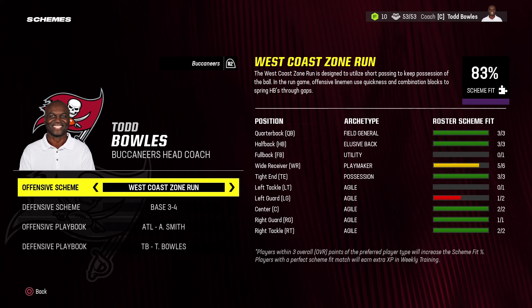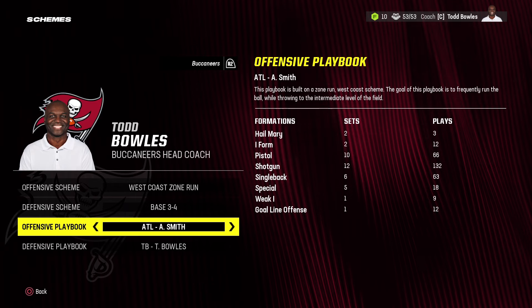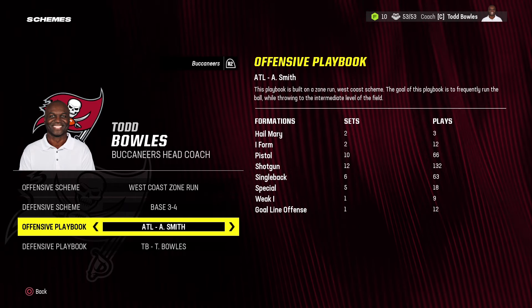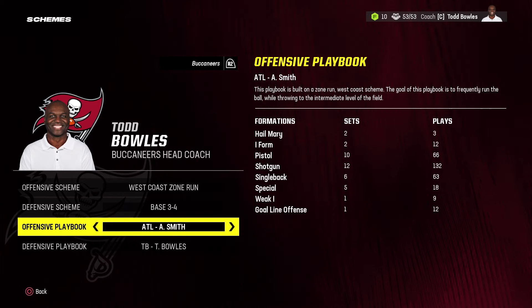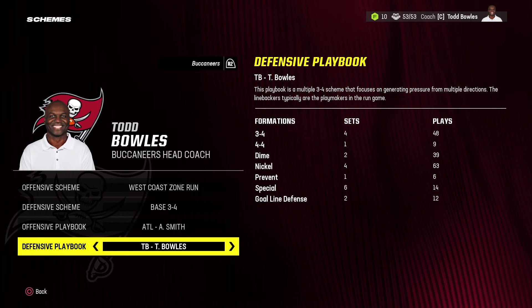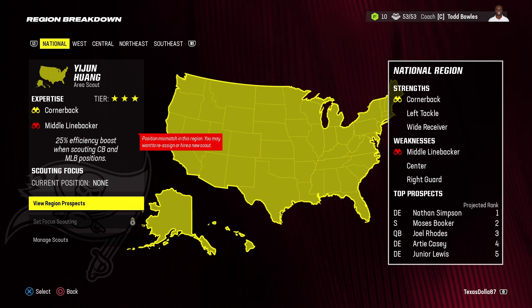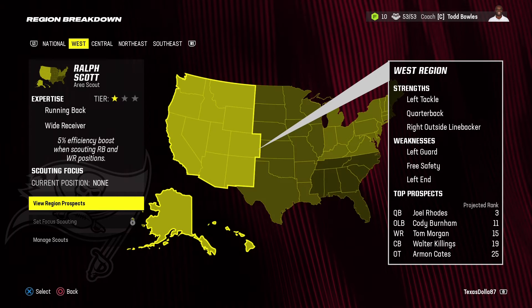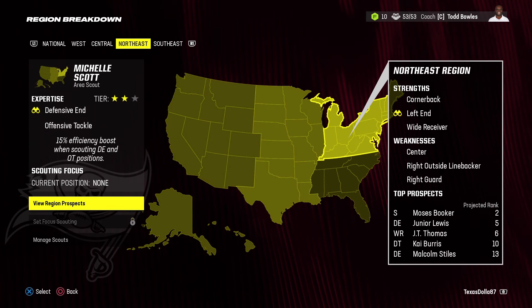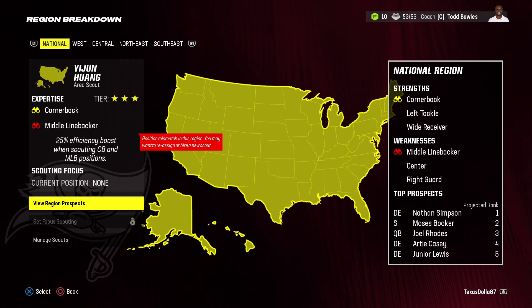Looking at the schemes, we are at 83% scheme fit at the West Coast Zone Run, which is the highest. I'm switching the offensive playbook to the Atlanta Falcons — it's a West Coast Zone Run and one of the best offensive playbooks in Madden simulation; the Falcons make it to the Super Bowl in like the second or third year every time. Sticking to the Tampa Bay Buccaneers defensive playbook — 3-4 scheme at 95% scheme fit. Using auto-generated draft classes and scouting cornerback, wide receiver, and defensive end as the strength of this class.